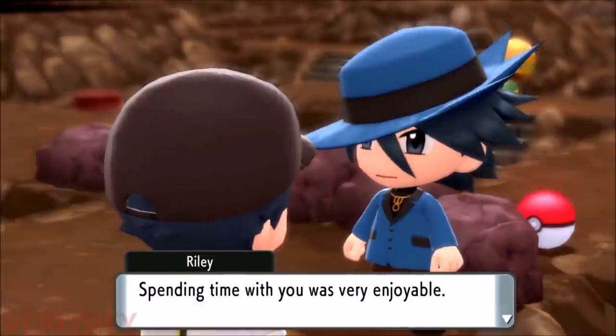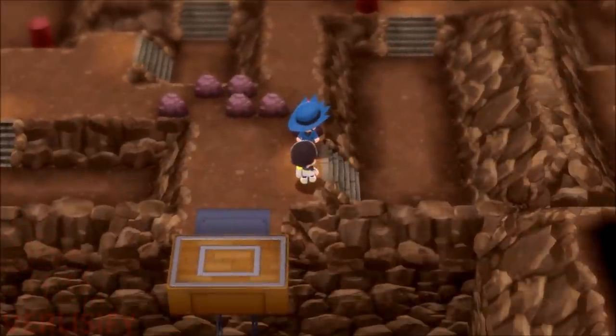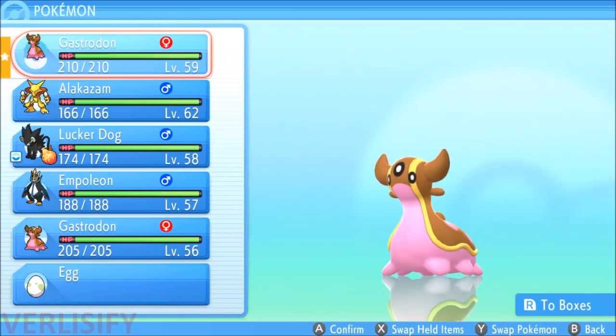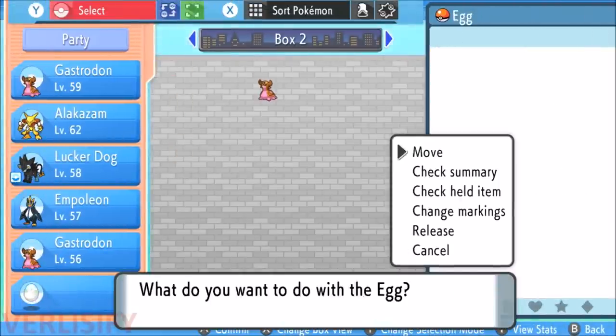One thing you need to do is make sure you have enough room in your party to accept the egg from Riley. But the cool thing is we are now playing in modern Pokemon, so you can go straight to your boxes to deposit Pokemon and claim your egg.